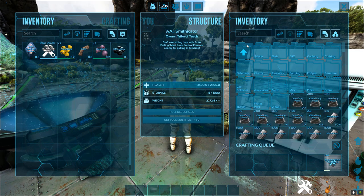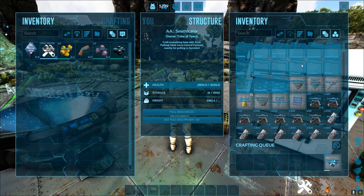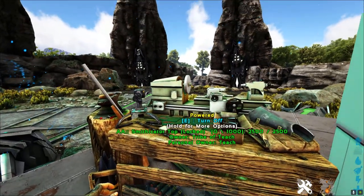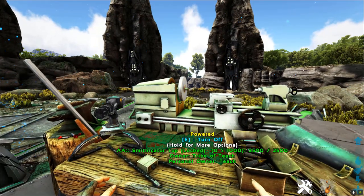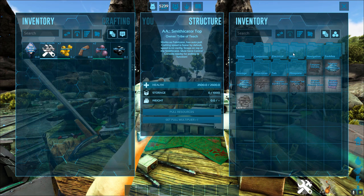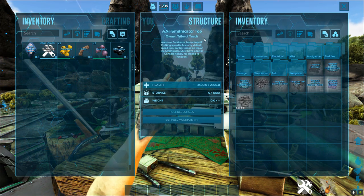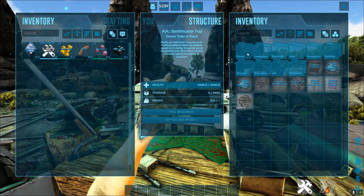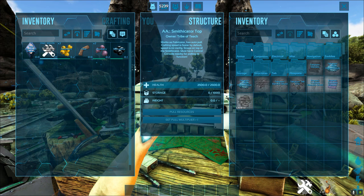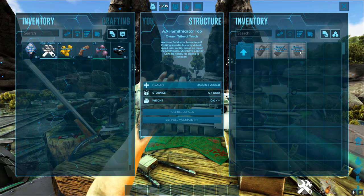You no longer need to worry about going back and forth getting the right amount - it does it for you. You can do anything you can normally do inside of a smithy. Also, the smithicator works as a fabricator - you can see it right up top. It has auto pull, which is really nice. Let's say I wanted to make a tech storage - it does give you the ability to make at least some tech, which is pretty nice.